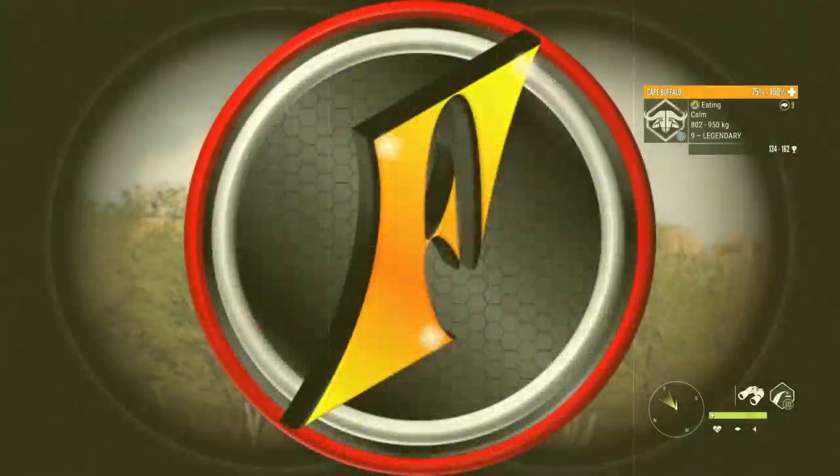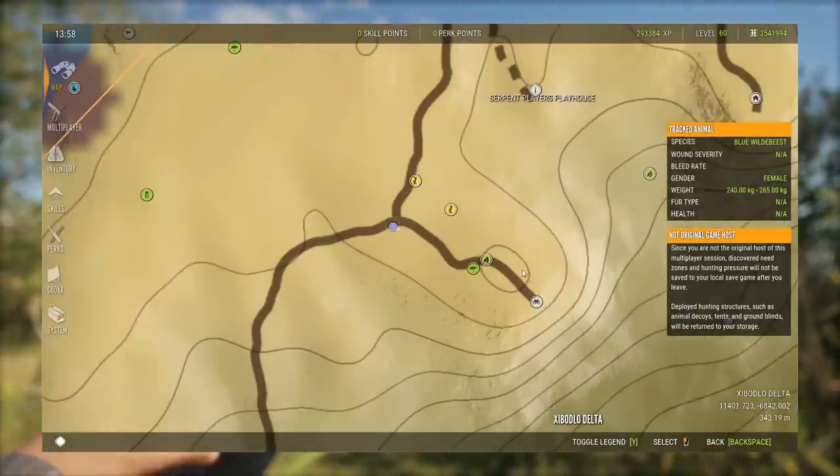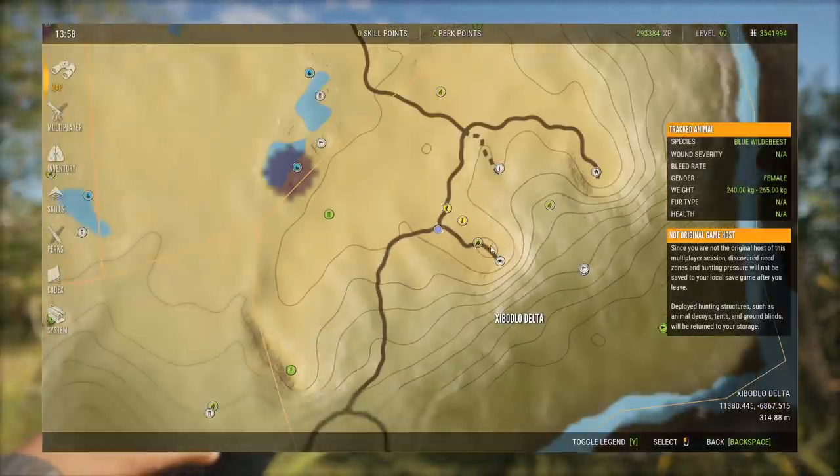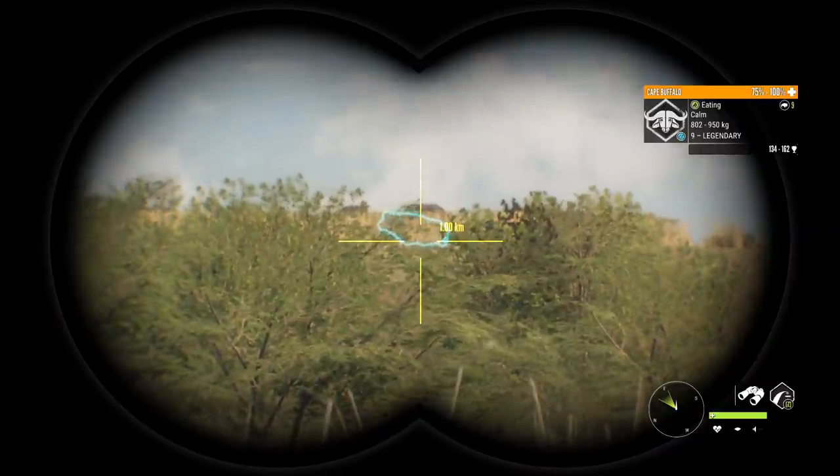So yet again, this spot on Verhunga is producing legendary Cape Buffalo. Just to show you on the map where it is — down by the southeast lookout, there's this feed zone here, and as far as I know, every map actually has a feed zone there for Cape Buffalo.